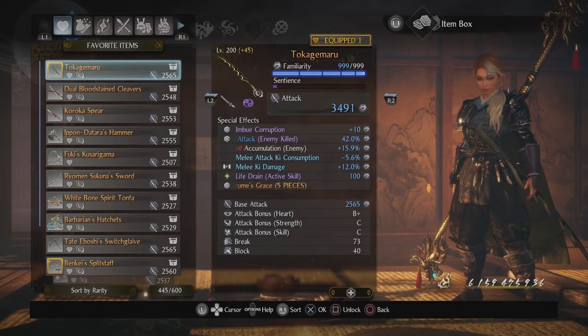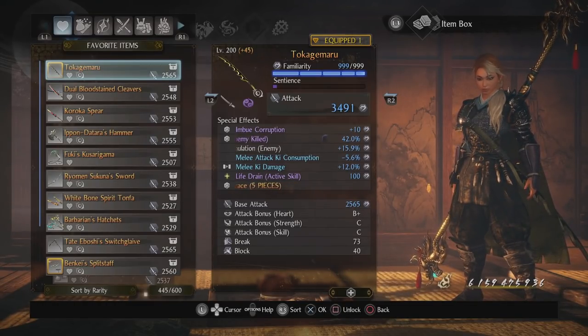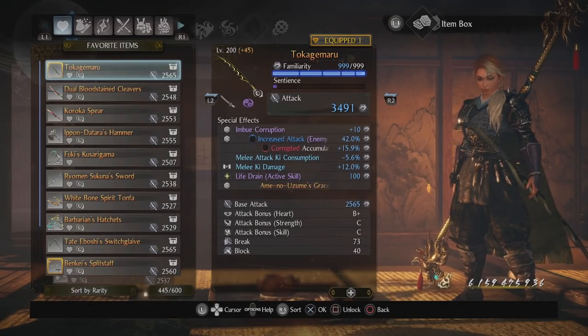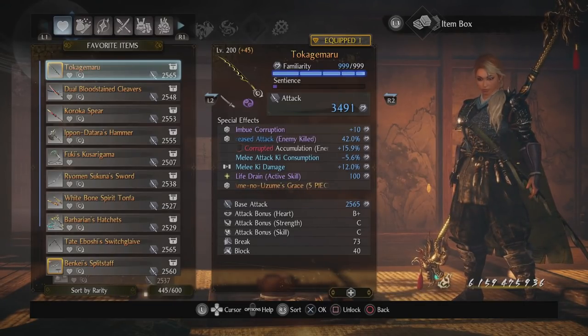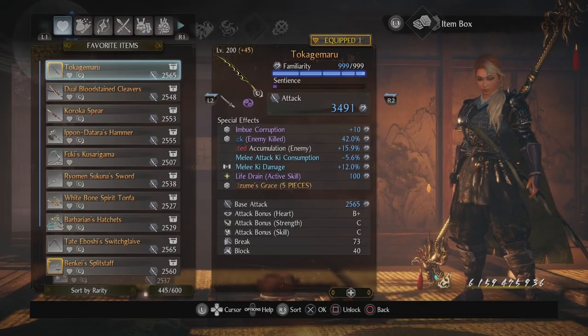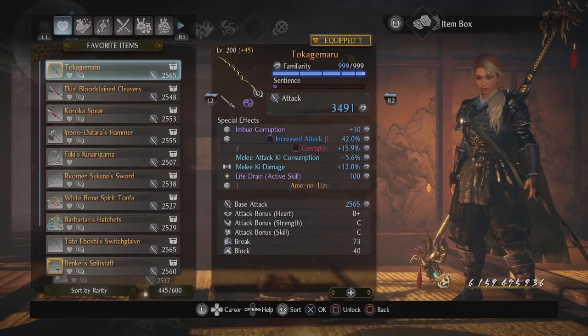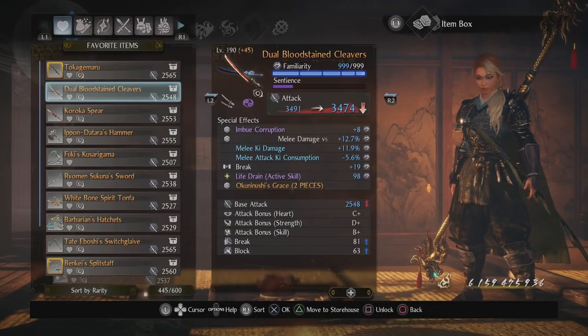Now on the sword, for example — this will serve as a template for all the weapons. I've got corruption, I want to inflict corruption faster, I want to consume less ki, I want to do more ki damage. The only starred stat I really aim for is life drain on active skill. This is what allows me to be in the thick of combat without having to pause to use an elixir. So if I make a mistake or decide to be reckless and aggressive, I can get enough health back. That is literally the entire theme for all the weapons — corruption, ki damage, ki consumption, life drain active skill.